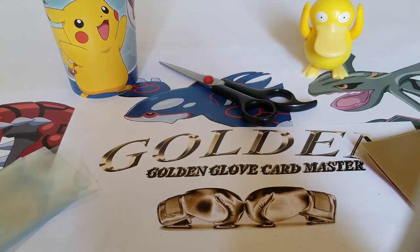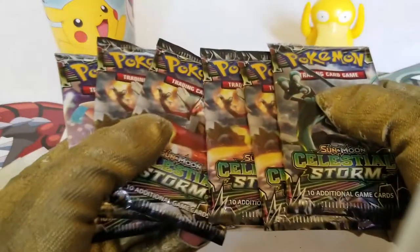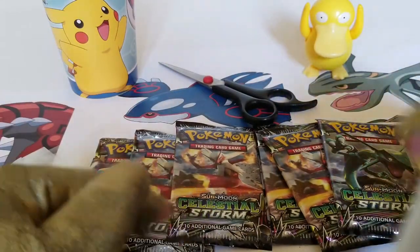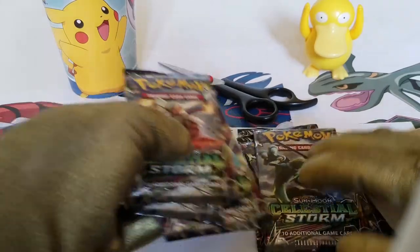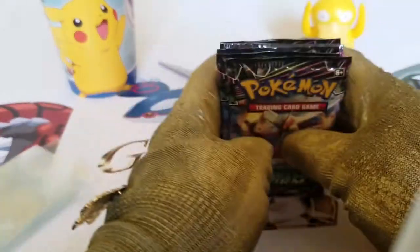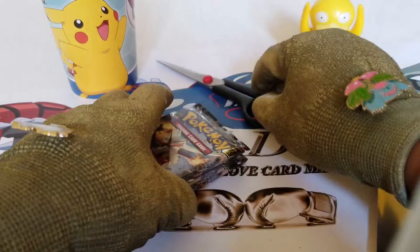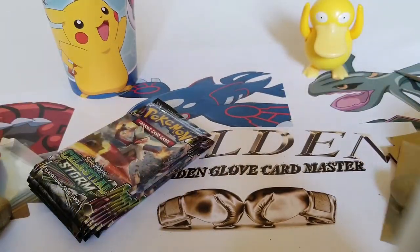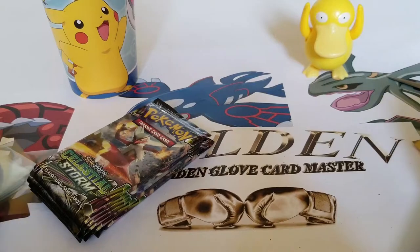It's another episode with the Golden One, golden glove card master, back at it again with Pokemon pack openings. We have six Celestial Storm sun and moon packs that we're going to be opening this episode, and I have a feeling we're going to get something extremely rare — let's hope for it.